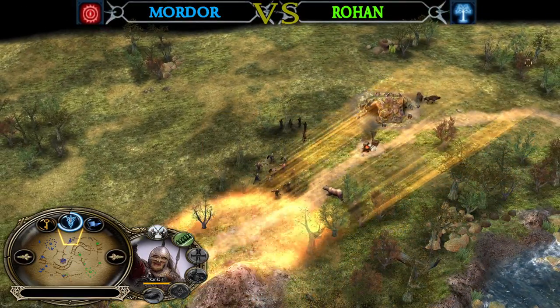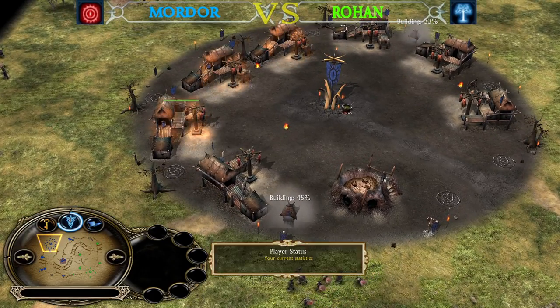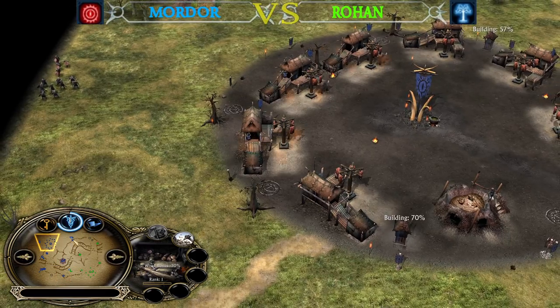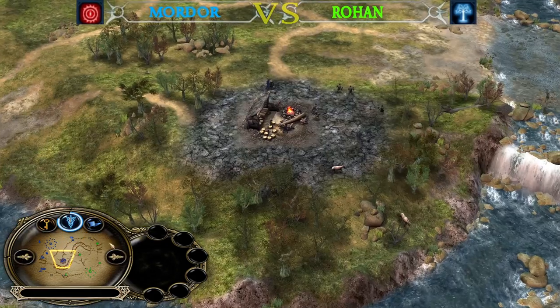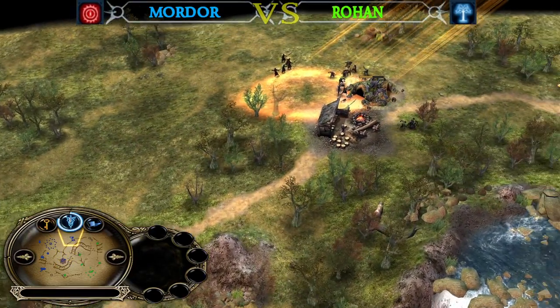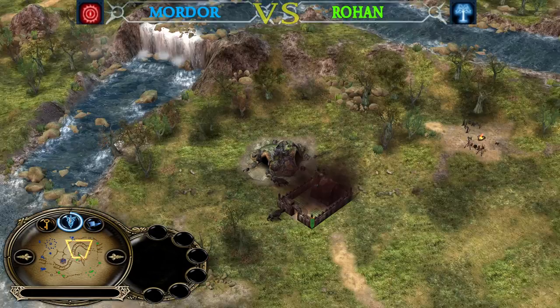During all this time, the Mordor player is going for another creep at the top left side. He has a full base and even a very early industry because of the amount of creeps he secured, and he was able to fill up his base cheaply since he had between two and four Lumber Mills for the majority of the time. And that's going to be yet another creep — only two more creeps are left on Ford of Aizen.